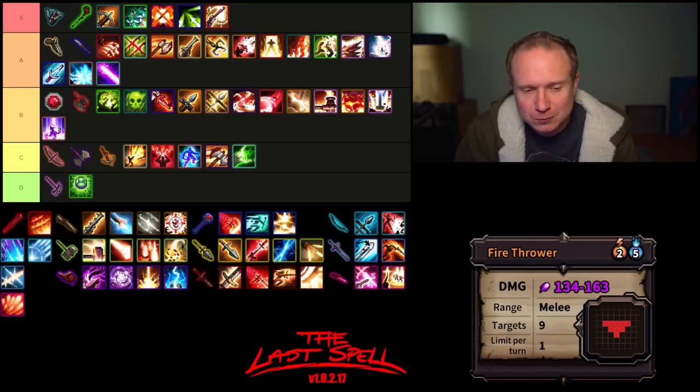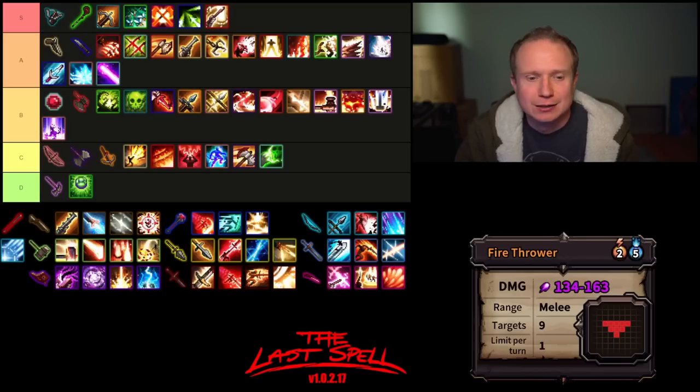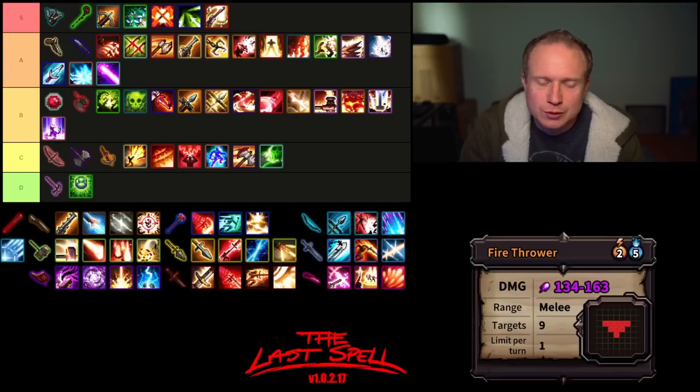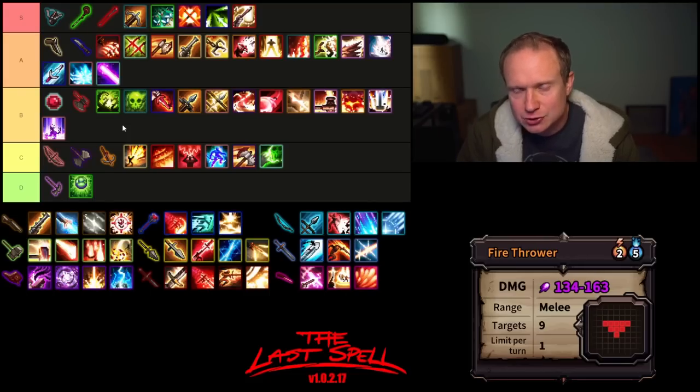Then we finish up with Fire Thrower — big damage, costs a bunch, not a skill I use with much regularity, but can be handy once in a while. I think I put it in C tier. With how good everything else is, you might expect S tier for the Power Staff overall, and I think that is the direction I'm leaning. It enables opportunism builds very uniquely. I think it lives at the bottom of S tier — a very strong A tier contender, but it is very solid.